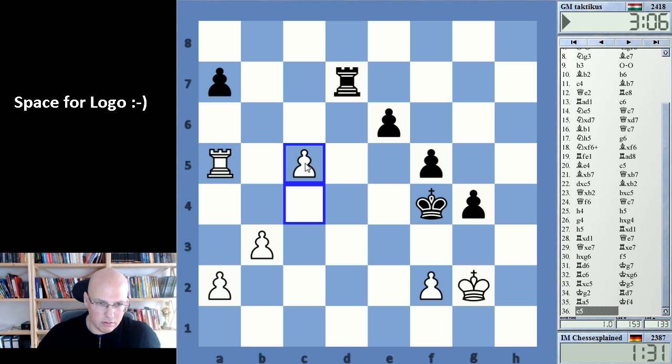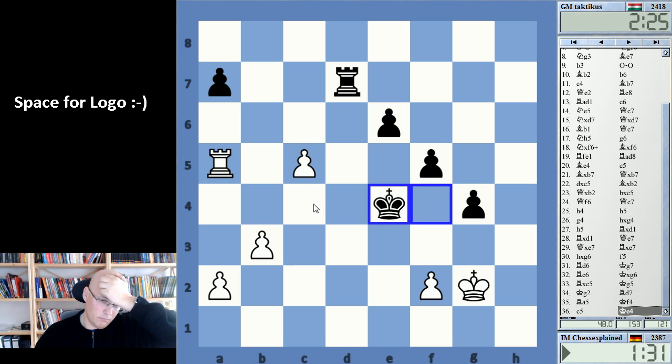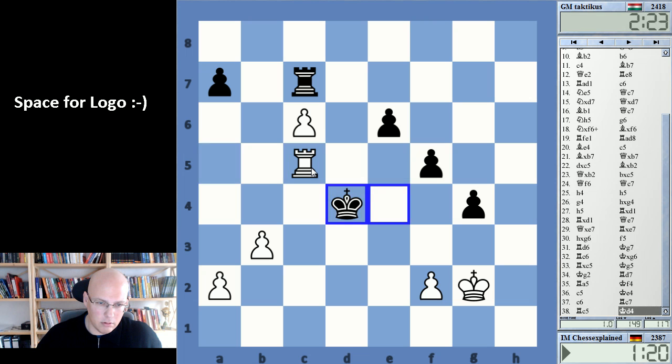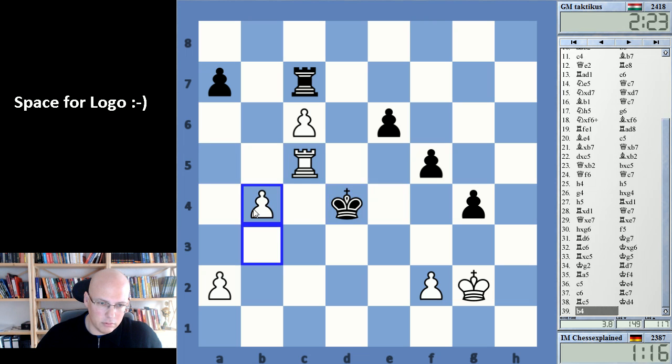g3 is kind of dangerous. I have to check — took me ages — rook a4 is of course an important idea here. Yeah, I think I'm okay here — it's quite important. He just wants to approach the pawn. It's getting to be quite an interesting ending.